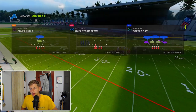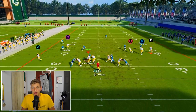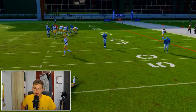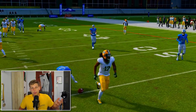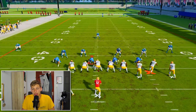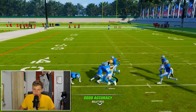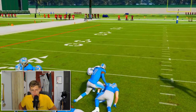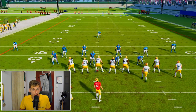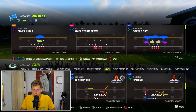Y Curl is pretty much only good against Cover 3 Sky, when you can pass lead to the outside. I wouldn't call this play much — I don't really see a point to it except for one nice seam route that you can aggressively catch against Cover 3. Just a seam hitter against Cover 3, but I wouldn't waste time with this play otherwise.